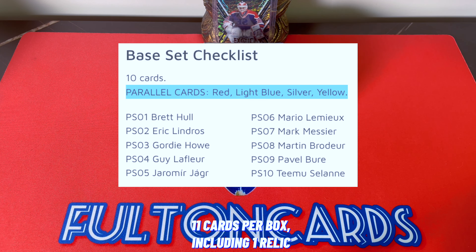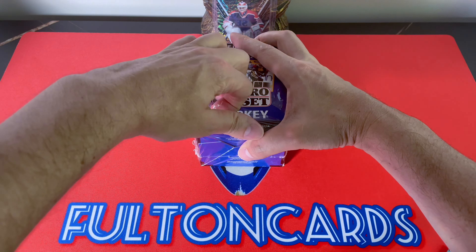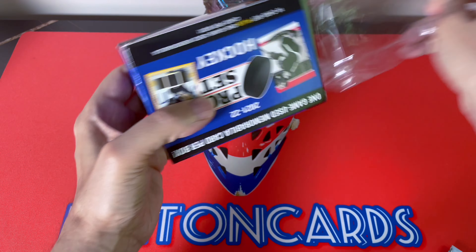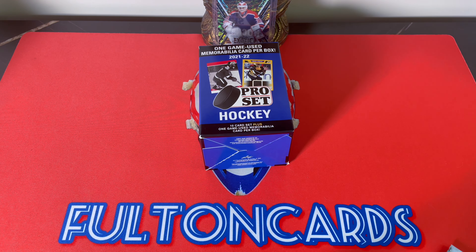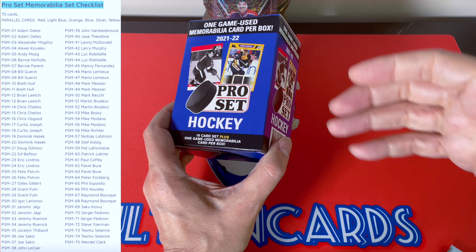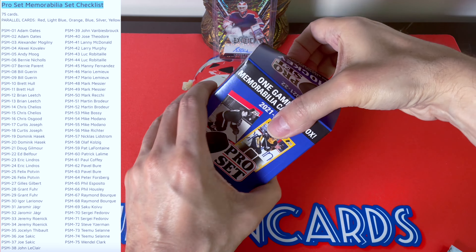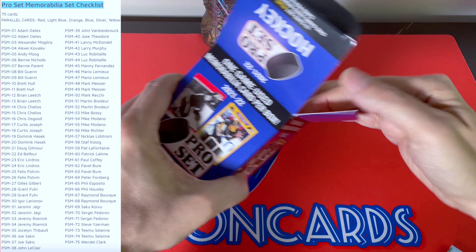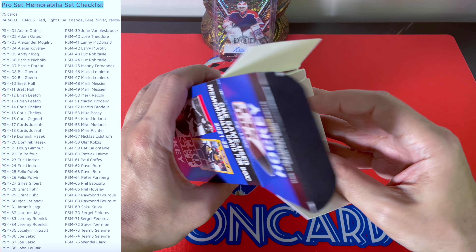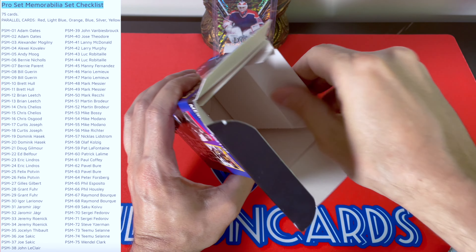The base set runs PS01 through PS10 cards, and then there are 75 separate mem cards you could hit. With regard to mems, expect Adam Oates, Cujo, Chelios, Brian Leech, Messier, Jagr, and all kinds of stuff — Jeremy Roenick, Sakic. Very typical standard stuff for this set.